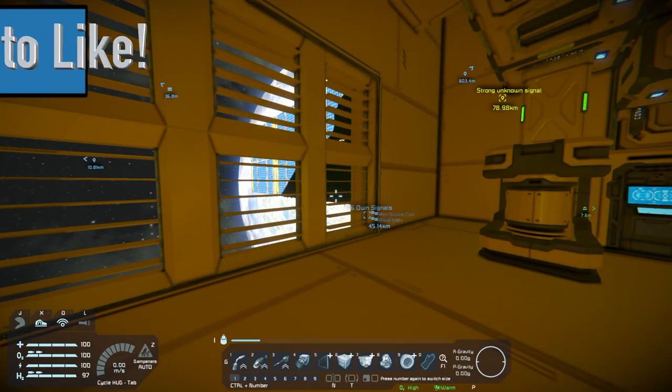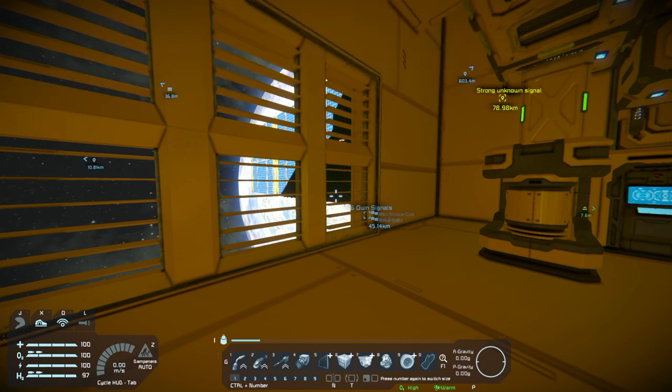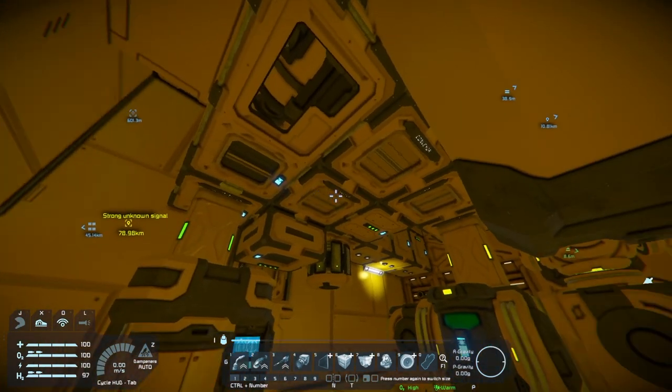Looking at the overall interface, on the left you have your basic bars: oxygen, hydrogen - which is your backpack - and energy, which is used by your tools or just standing in any space. You've got hotkeys: J closes your mask, X is your gravity boots or backpack, O is your beacon to let everyone know where you are, and L is your light. I am in space but I have air vents.